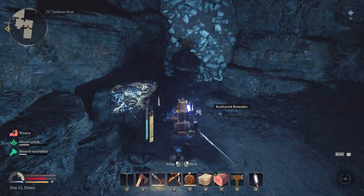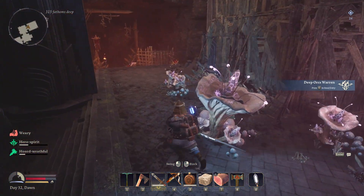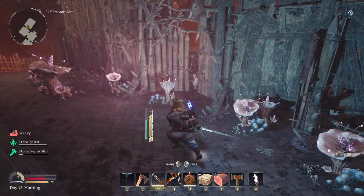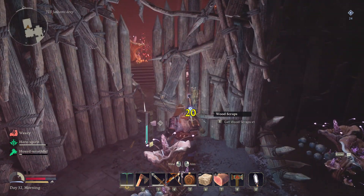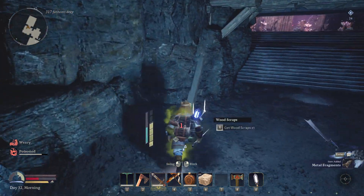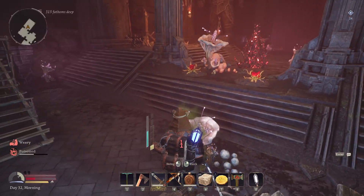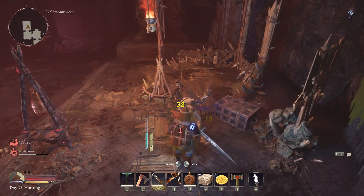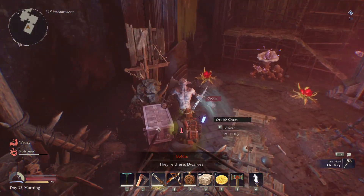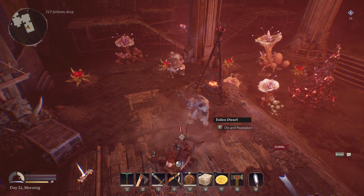Oh, they're protecting an orc encampment — Warren of the Deep Orcs. So this is potentially also where we're gonna find another boss again. We don't really have any armor at the moment, but as long as there's no ogres around here we should be alright — or trolls. The only other problem is they do poison us, which is rather annoying, especially since I'm now out of food.